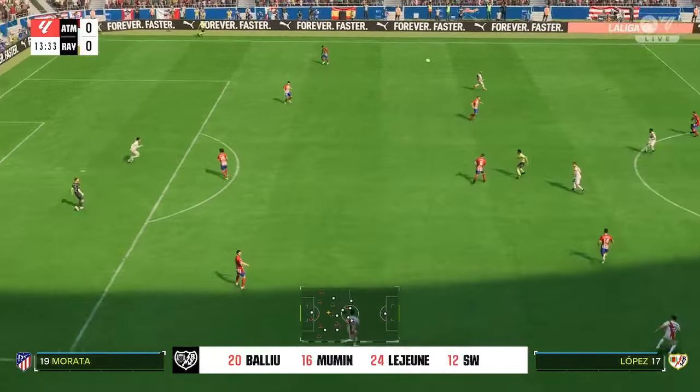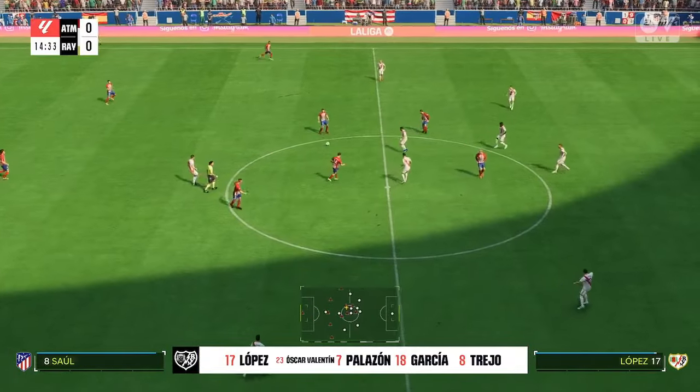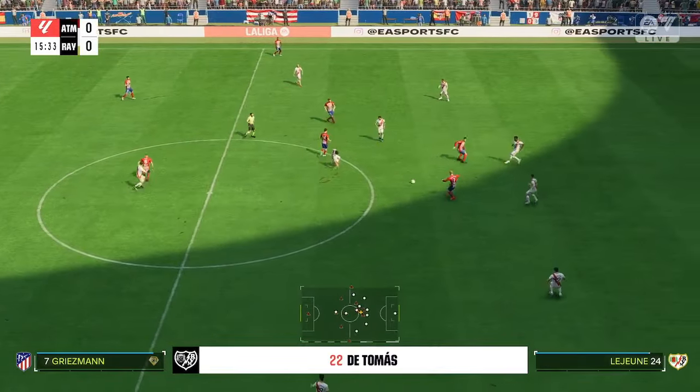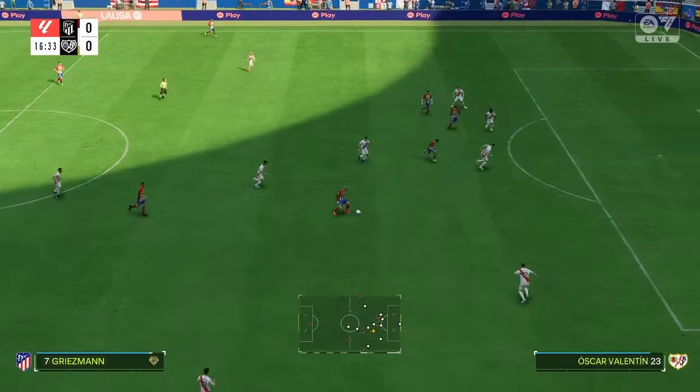Here's how it looks for Rayo Vallecano. It looks as though they're lining up fairly defensively with a back five. But the wing-backs will have license to get forward at every opportunity, and watch out for one of the central midfield players going to join the front two.